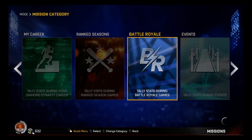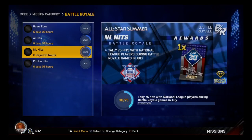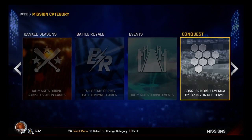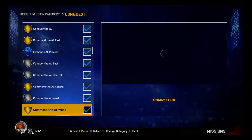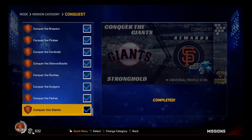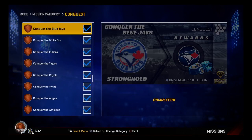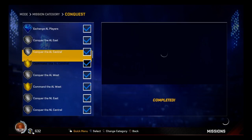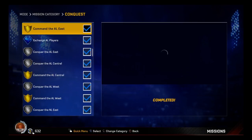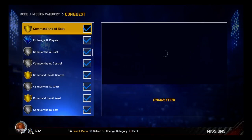Ranked seasons - not much to do, you just get these. This one's playing the game, you get all this. Battle royale - hits. Conquest - from just doing conquest you get all these packs, you get things for conquering, you get money. And you start getting this stuff, and then you exchange - that's how you get the Curtis Granderson 93.